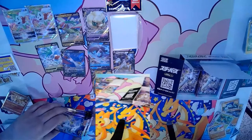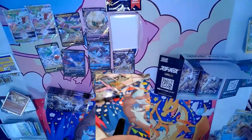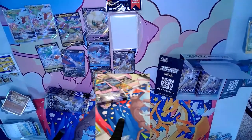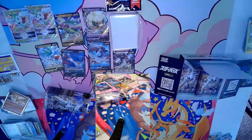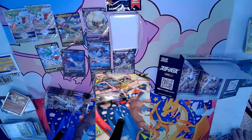You got the Zard! That's a super cool Trainer card — a True Trainer card. You can build a deck around it. One and gone — if you don't catch it now you missed it.